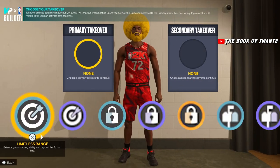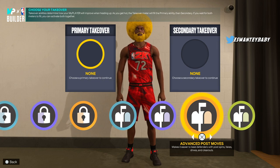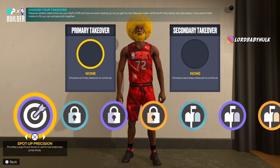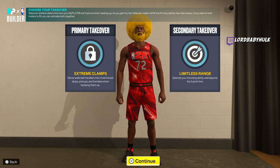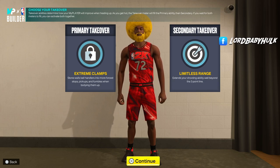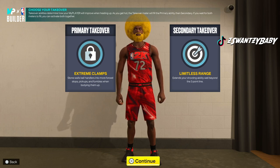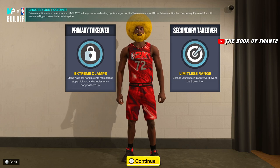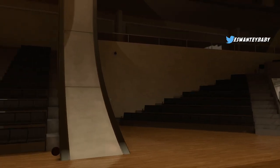We got the sharp takeover and the post takeover. If you really want to be cheesy, the post takeover can help with post spins — you can post spin into dunks or whatever you want to do. Then we got the lock takeover: put on extreme clamps, limitless range, and spot up or whichever you prefer. Your close shot isn't high enough to really abuse it, but your height still helps.